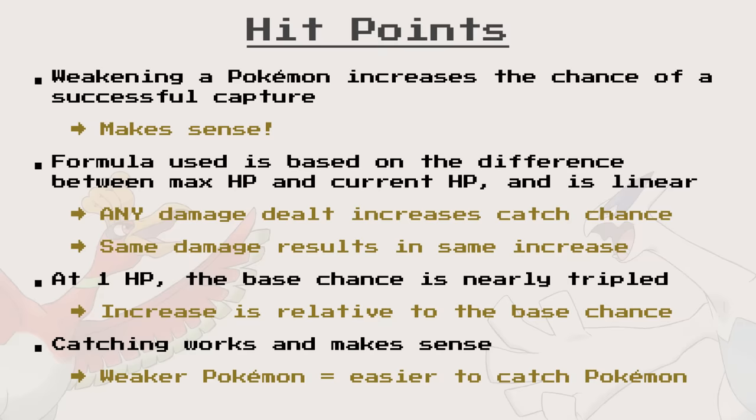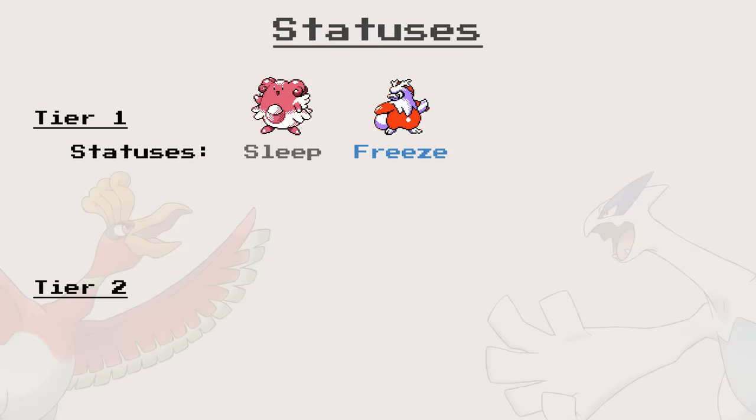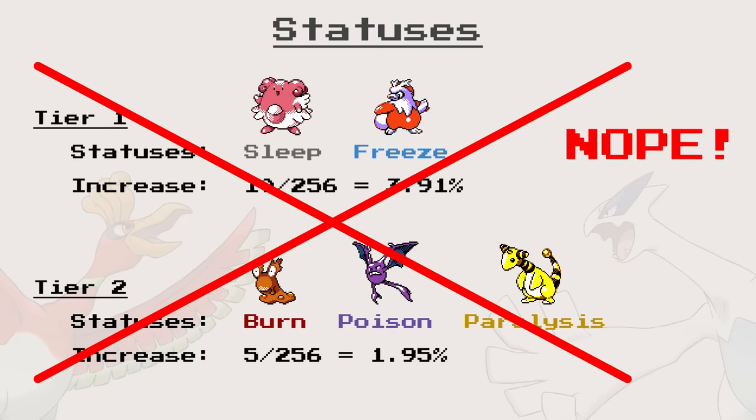Next, statuses. There are five status effects in the game that can affect capture, separated in two tiers. In the first tier, we have Sleep and Freeze, and in the second, we have Burn, Poison, and Paralysis. Each tier increases the catch chance by a flat amount at the end of the calculation, by 10 and 5 respectively, out of 256 — meaning 3.91% for the first tier and 1.95% for the second. Or that's how things were supposed to work, but that's where we get a taste of the Gen 2 bustedness.